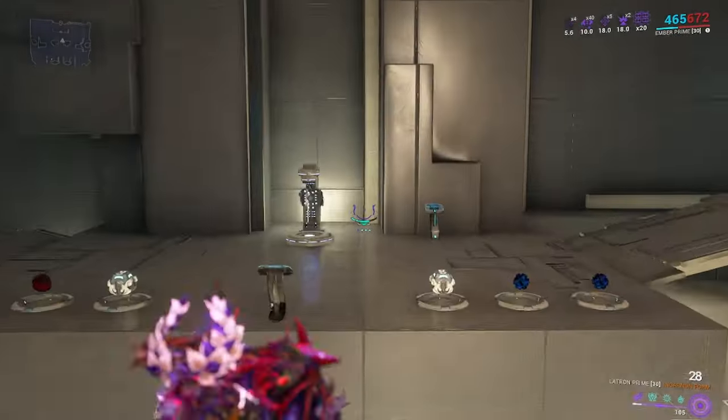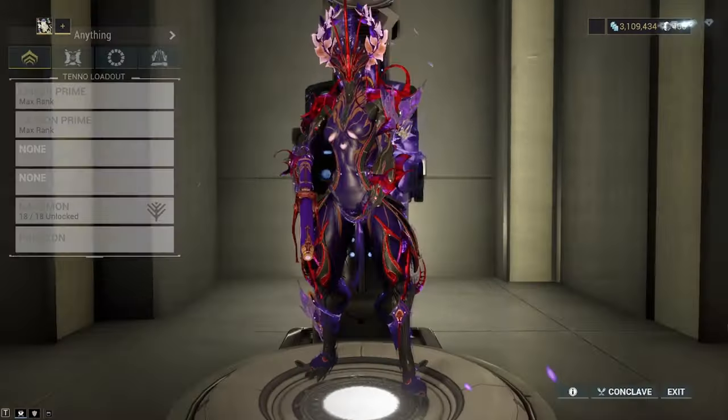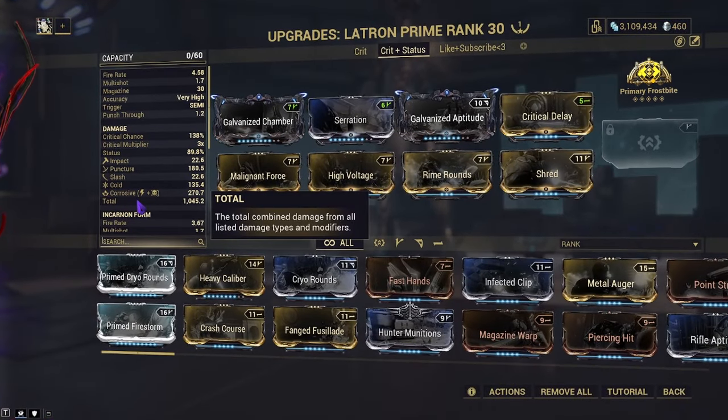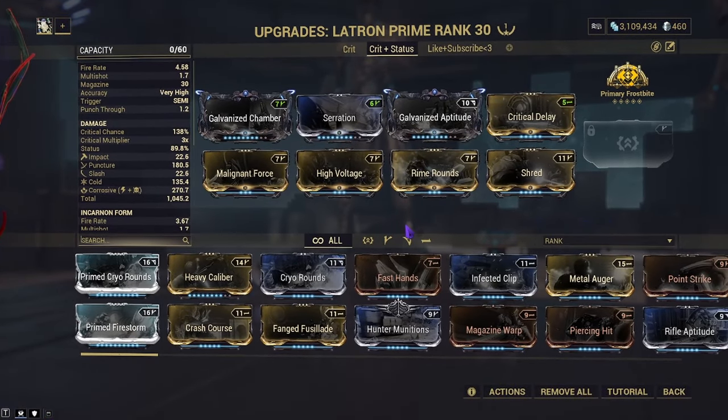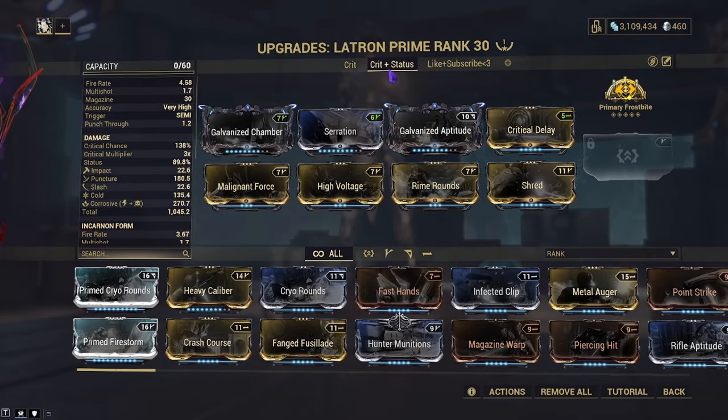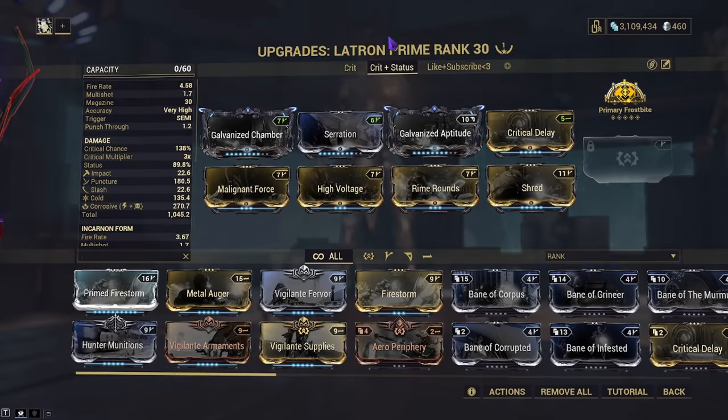This build does need some work because of the cold element. If you want to use a corrosive build, I recommend trying heat instead of cold. But what if we went for just crit instead of trying to mix crit and status? Let's go ahead and see the other build.